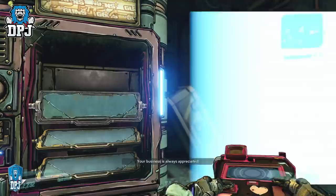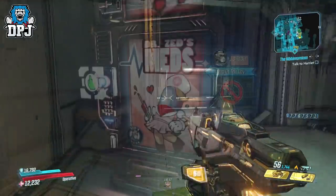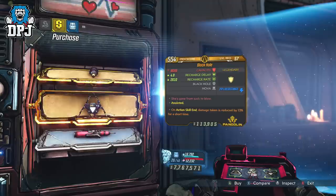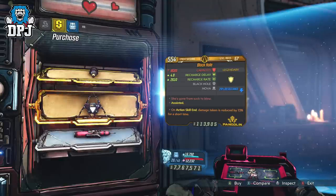They're still maintaining the themes from these vending machines, so weapons will drop from weapon vending machines, grenade vending machines drop grenades, and health vending machines will give you class mods and shields. Farming vending machines isn't all that hard — travel to a vending machine, quit out, load back in, or you could just fast travel around the game. That's up to you.